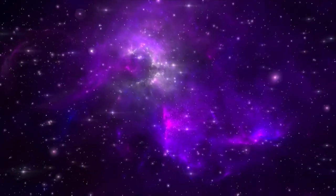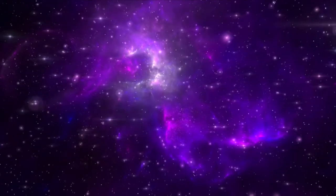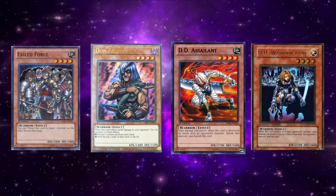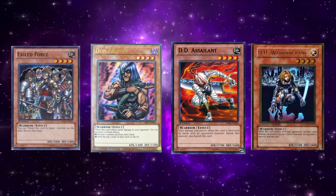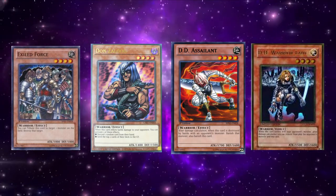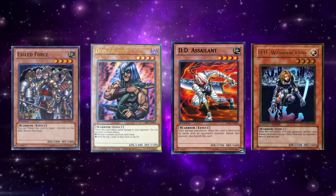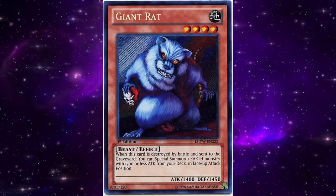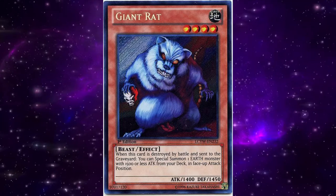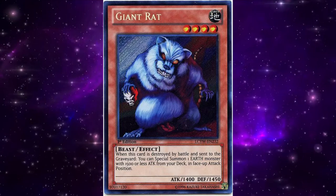The last thing of note during this format was the fate of Warrior Toolbox. While the engine had dominated the October 2005 Forbidden List meta, the limiting of DD Assailant had definitely put the brakes on the deck's rulership of the meta. The engine would survive, albeit in a reduced and less popular form, now consisting of a single copy each of DD Warrior Lady, DD Assailant, Exiled Force, and Don Zaloog depending on the build — along with Blade Knight or Mystic Swordsman Level 2. A much more dedicated Warrior variant also rose up in the April 2006 format referred to as Rat Box, which focused on utilizing Giant Rat to toolbox out various Warriors in a very similar manner to how Tomato Control used Mystic Tomato to summon dark monsters. While Rat Box saw relatively wide usage at the local level, it never quite made a serious impact on the meta during 2006, only managing to get one SJC Top 8.